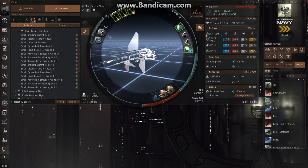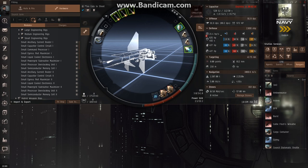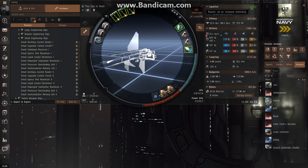The only thing left to fix is bringing our capacitor up to make it more stable. We'll be looking for a capacitor control circuit. If you don't know what any of these rigs do, just click the information tab, go to description — it tells you what it does. We're going to use a capacitor control circuit 1, which increases the ship's capacitor recharge rate by negative 15%. So now my capacitor is stable — I can run every module continuously without running out of capacitor. My CPU and power grid are stable and not flashing red.